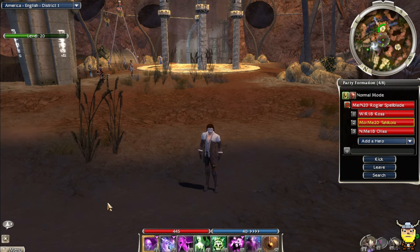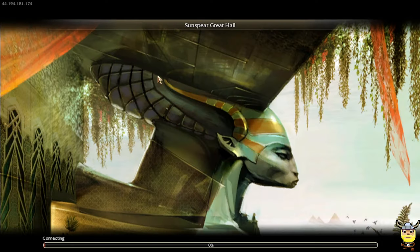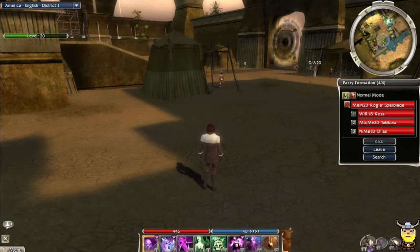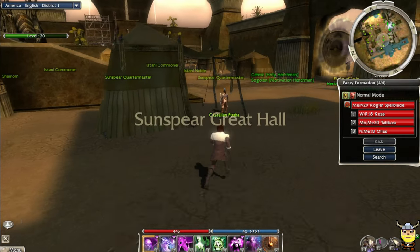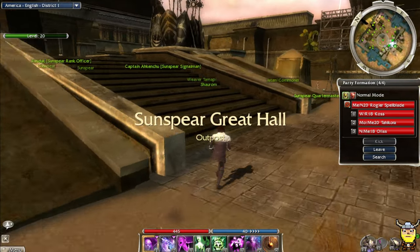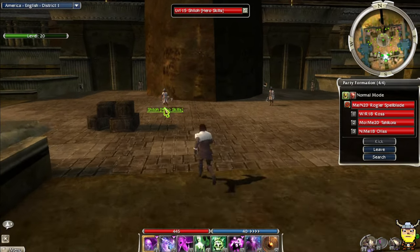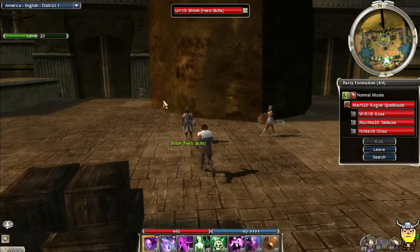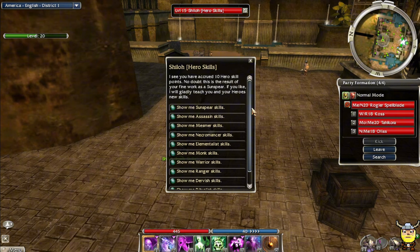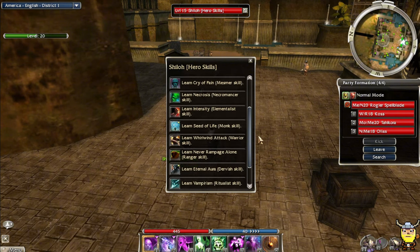Before we do anything else, I want to go back to Sunspear Great Hall. One of the comments reminded me - I couldn't remember where you get Sunspear skill points, and it looks like you get them here by talking to this guy. Sunspear skills - yes! This is what it is.